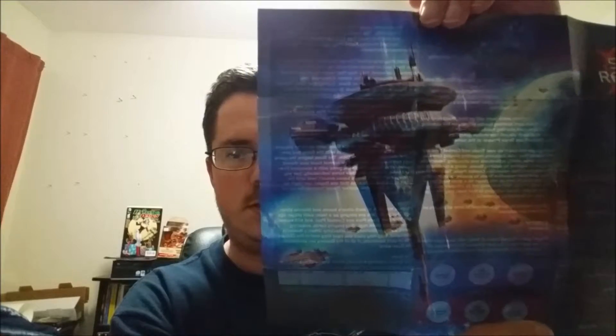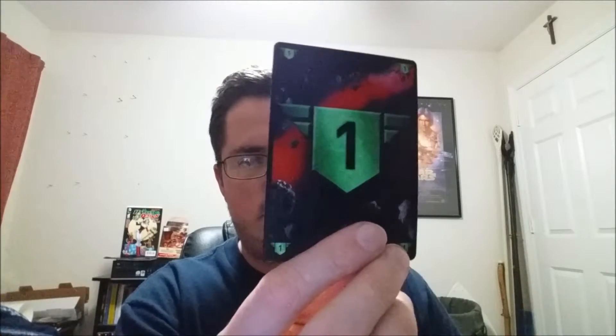One thing I was not expecting from this is actual cards for tracking your life — your authority. Right here you have one point, here you have five points, then you have 10 points, and then 20 points. So you can track all your health right there with these cards. I thought that was pretty cool that they included those.